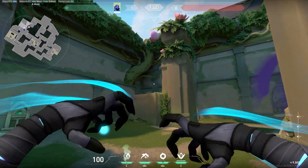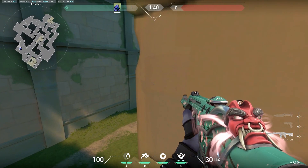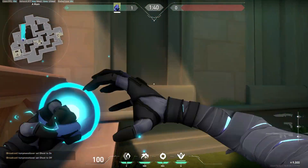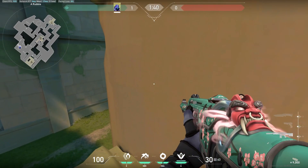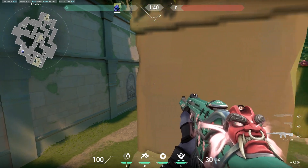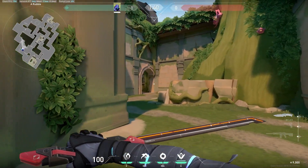Another play you can do for A is flash it and then TP up rubble like this — I recommend doing it with a Raze grenade or something to push them back. The reason this is so effective with the flash is because the flash makes them basically deaf to your TP, so they can't hear you teleporting up onto rubble. This is a very good free angle to get picks and kills when they're pushing. I always recommend TP-ing up rubble once or twice throughout the game.